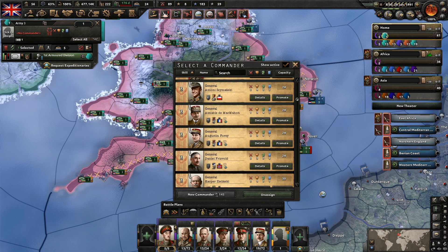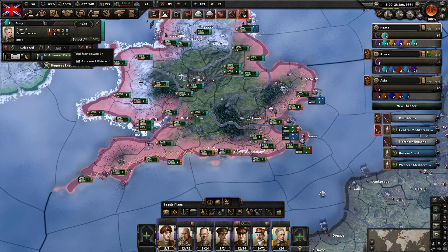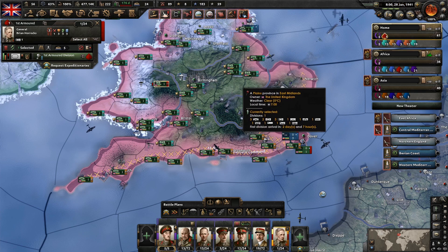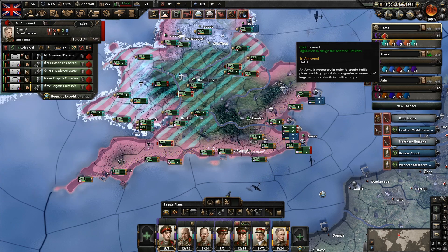Let's create a new army down here. We want to go for Brian Horrocks — he's got an armored officer trait. We had him in charge of the first armored here before. Let's just call this the first armored. We've also got Army 2 here. Let's put them as space and red so I know they're tanks. And let's actually put these French tanks in there too.